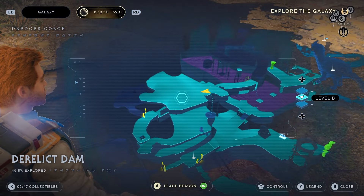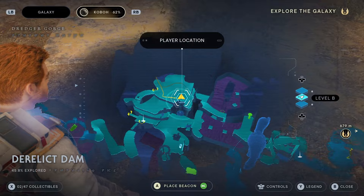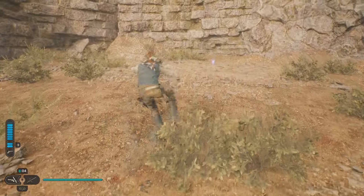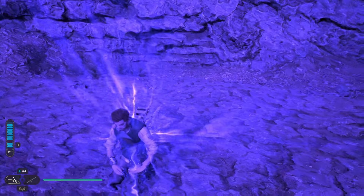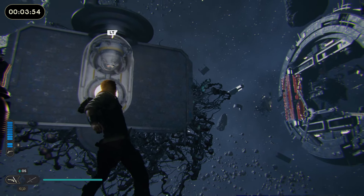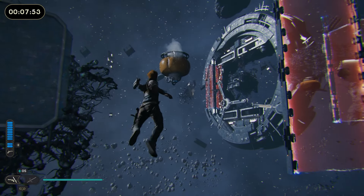So now there's this whole area to explore. The first and most obvious thing up here is one of these challenge objects — go over to it and interact with it. It will take you into one of these challenge levels. It has a timer, but I don't think the timer actually matters. So I'm just going to go ahead and show you how to do this one.